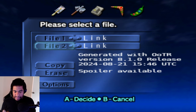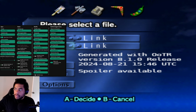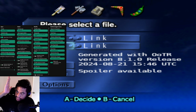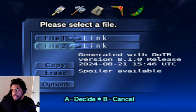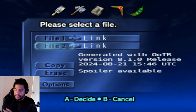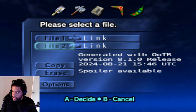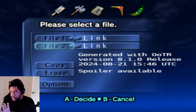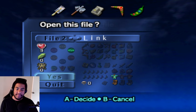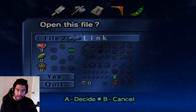The rules for this playthrough are posted above. To keep it simple, I don't know any glitches or the logic behind them, so I'm going to play the game normally like I would in any other case. I'll try to progress through it — and I've already got the forest medallion as a child somehow.